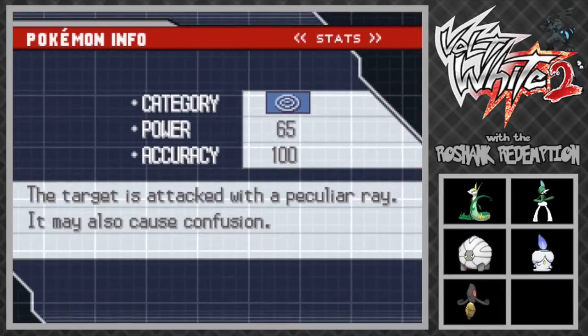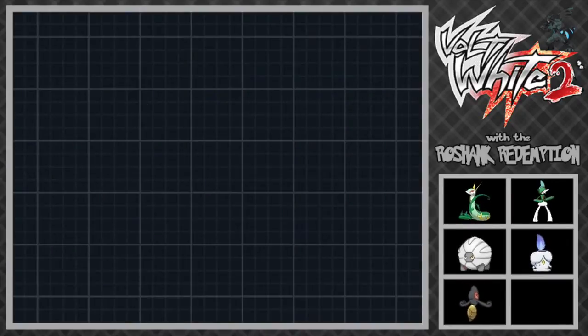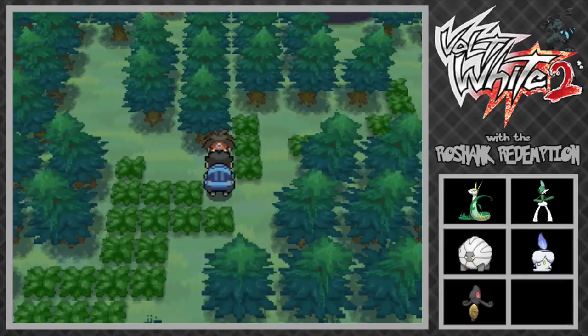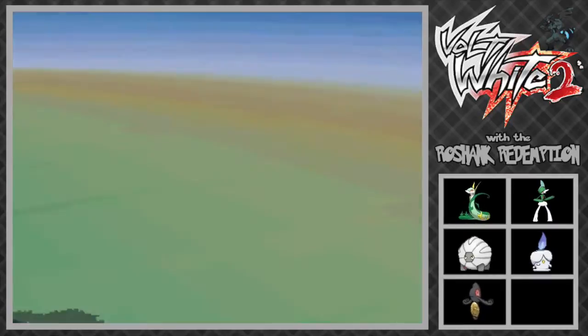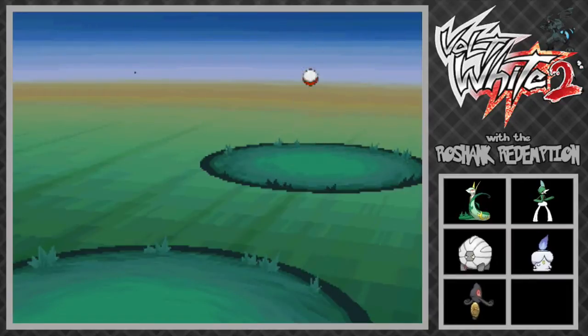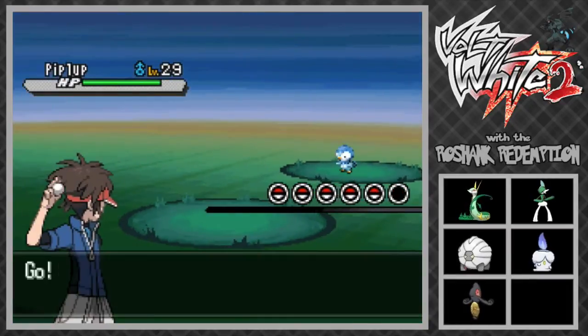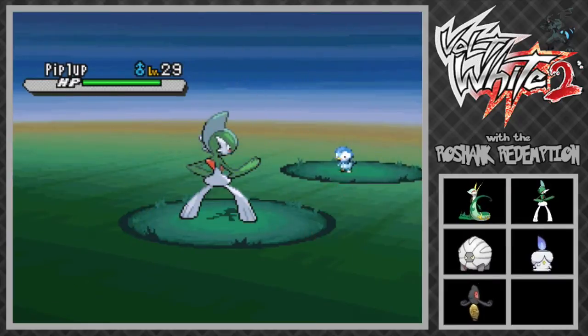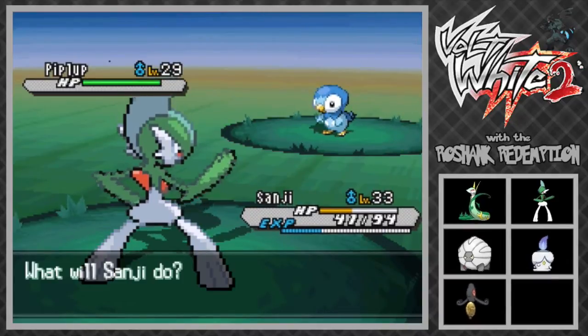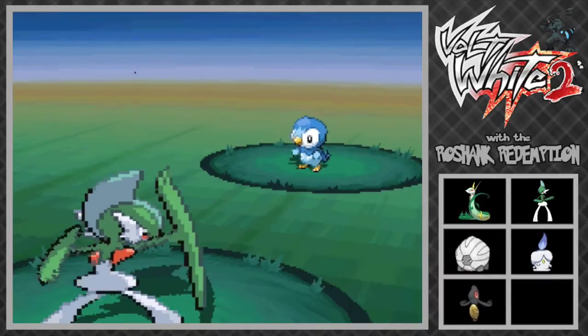We're actually gonna delete Psybeam - I don't think it will be that useful. I'm really excited to use this thing, it's gonna be epic. Hopefully it learns a kicking move too - it'd be great if we could have like signature moves for each of our Pokemon. Like Zoro has Leaf Blade, Sanji would be nice with a kicking move. I'm not really sure what Boa would learn as a signature move because Boa Hancock is all about snakes in One Piece and Coffagrigus doesn't really have anything to do with snakes. I guess I just couldn't think of anything else.